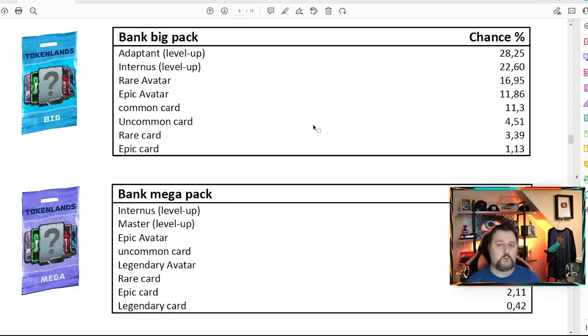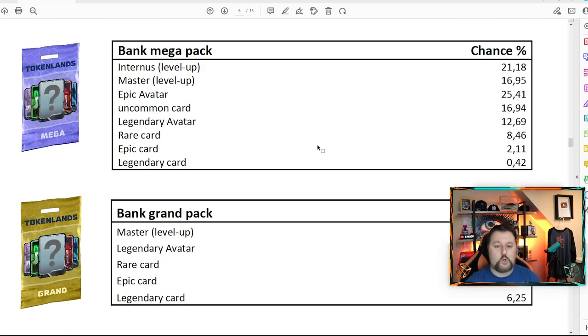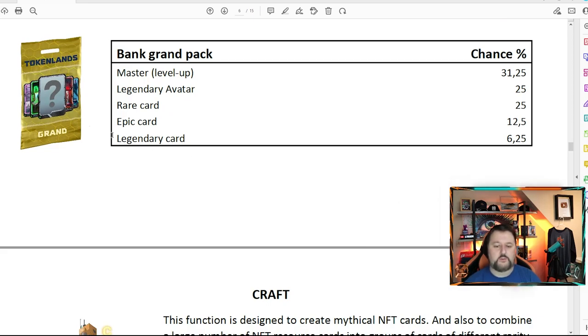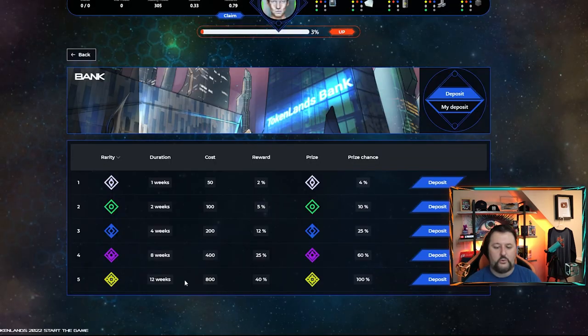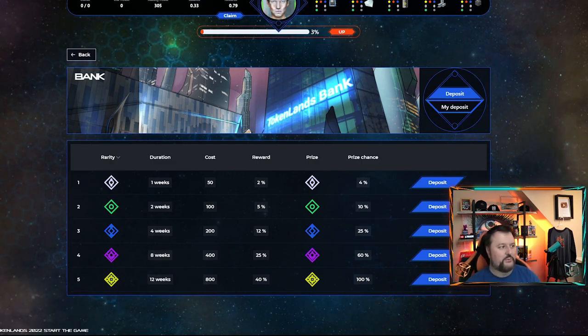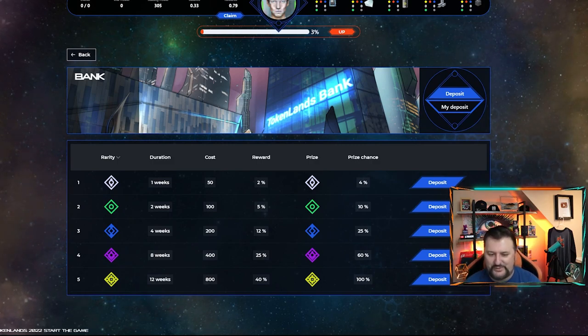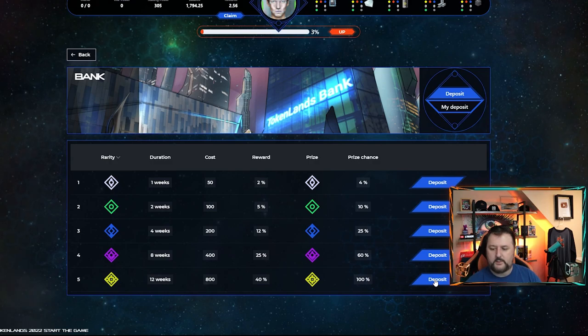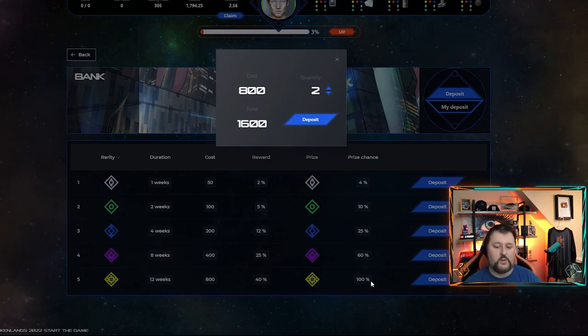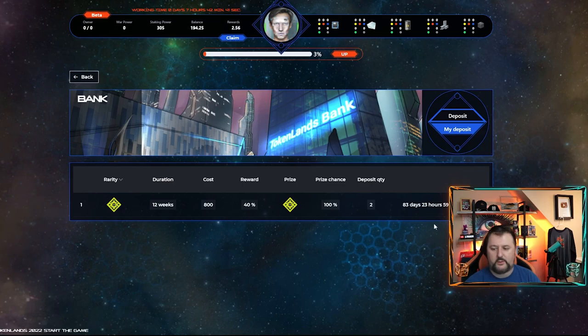So you can get more cards by getting T coin and putting it in here. As a free player doing work, you'll probably take about 50 days to purchase the first pack, but then you're getting level-up cards, avatar cards, common and uncommons, and you're able to stake and build up that way. The more you stake the longer it takes for the coin to go away and come back with interest plus a possibility of reward. The bank grand pack is 800 and takes 12 weeks.